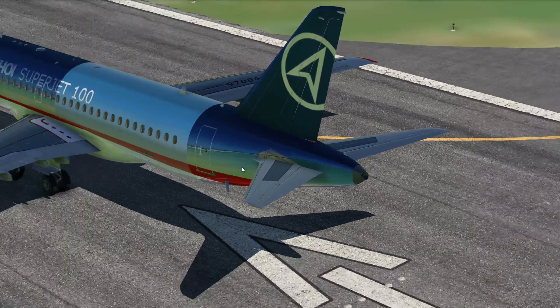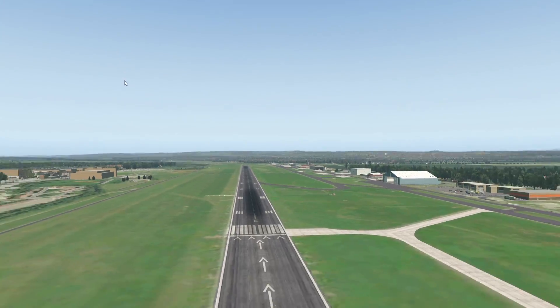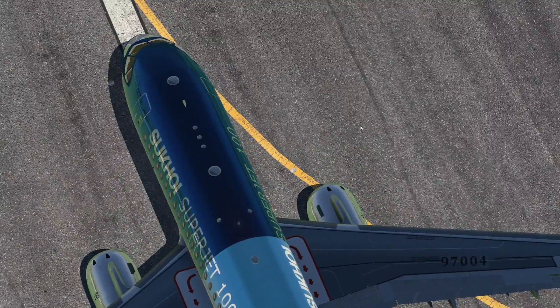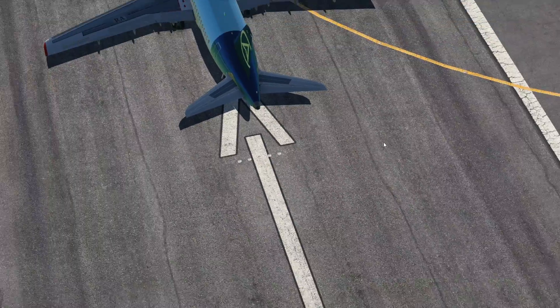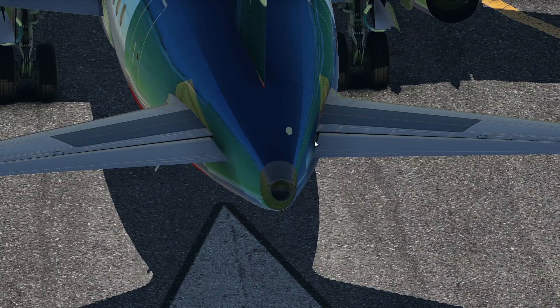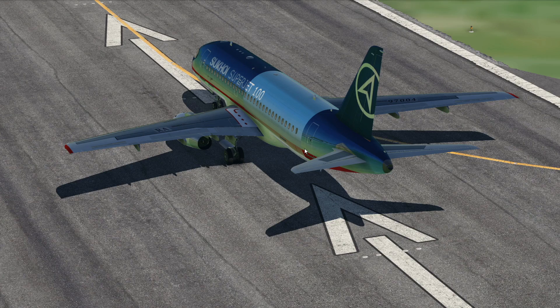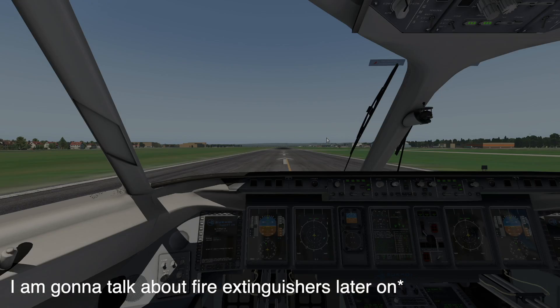So this is the APU — it provides power on ground and in an emergency, when the normal engines cannot provide power. The APU is also an engine, running at around 100 rotations per minute. It's in the tail section of the plane. The problem about when it starts burning is basically the whole tail is burning. That's the thing about APU fires.